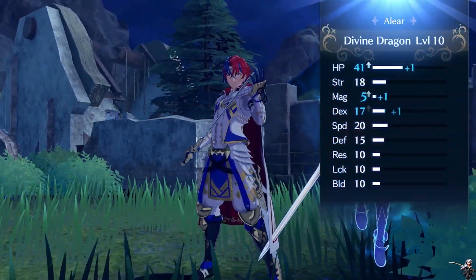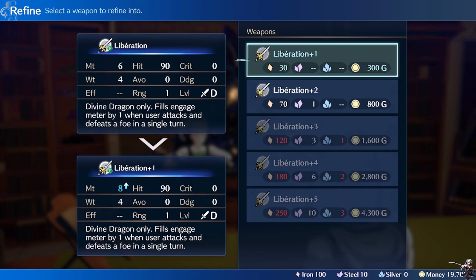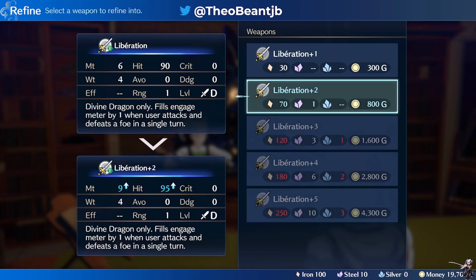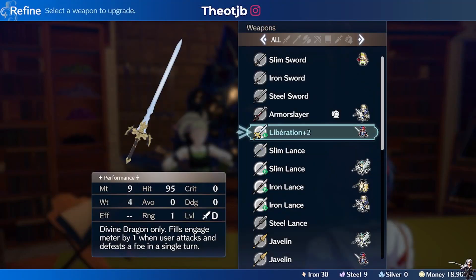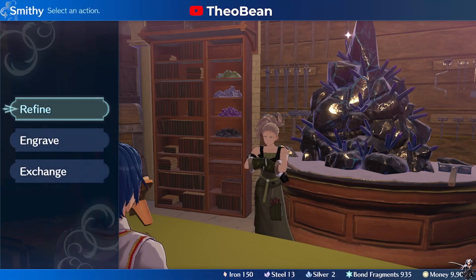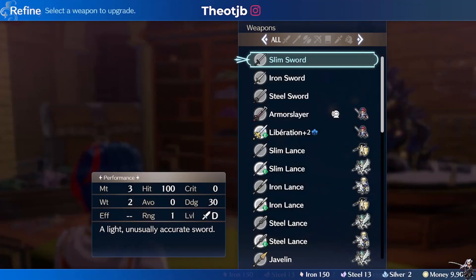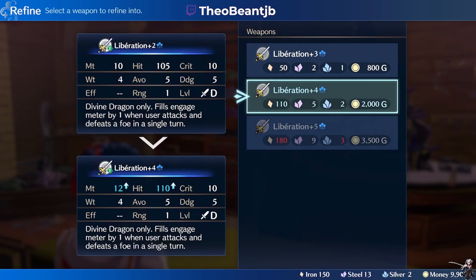The second step is to max the Liberation Sword, which is unique to Alear, to Plus 5. This requires 250 iron, 10 steel, 3 silver, and 4300 gold. This is actually not too bad in the early game since these items are pretty easy to afford. The gold is going to be the hardest thing to acquire, but in the early game that should not be a problem — a couple of the first few chapters give you gold as rewards.